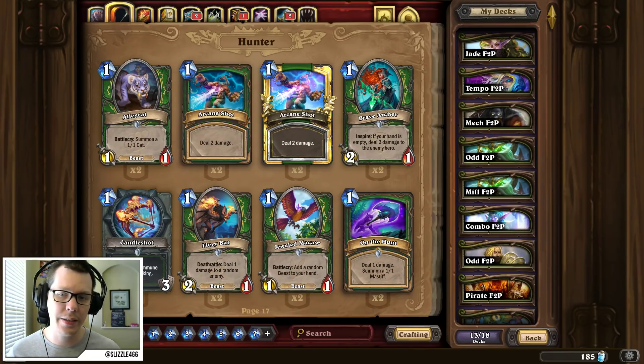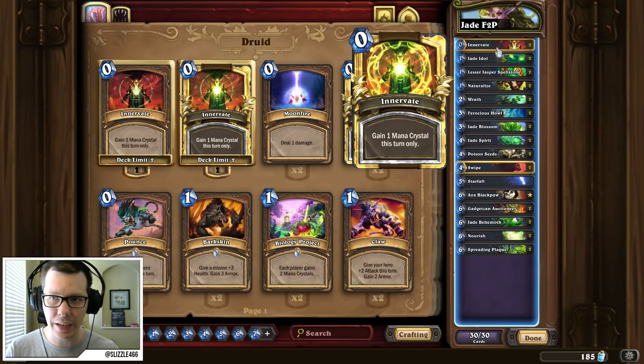There are some legendaries that are a necessary craft if you want to do well in wild, and those three, in my opinion, are Baku the Mooneater to play odd decks, Genn Greymane to play even decks, and Patches the Pirate to play pirate decks. So first up, we have free-to-play Jade Druid.